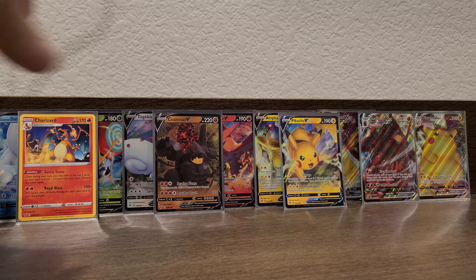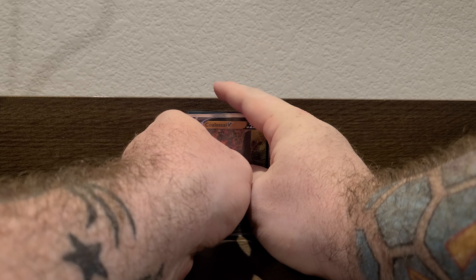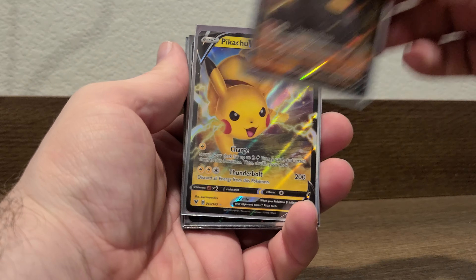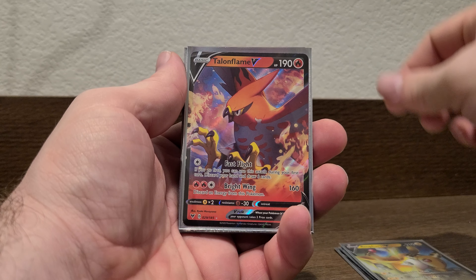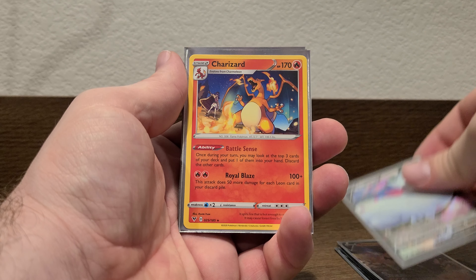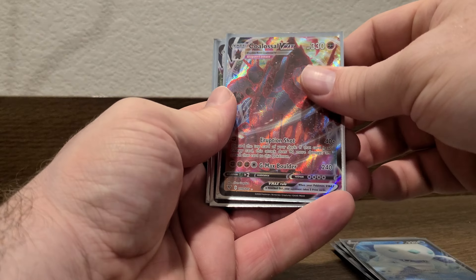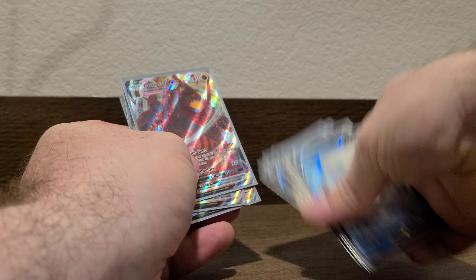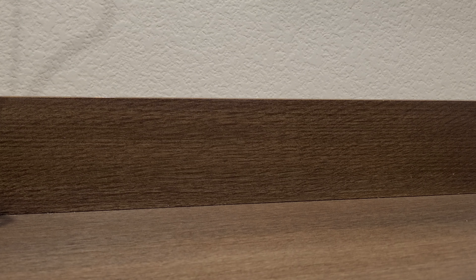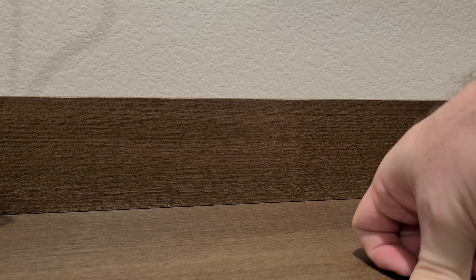Let's do a little recap. So we have a Coalossal V, Pikachu V, Ampharos V — I think that's the first time we pulled him — Talonflame V, Togekiss V, a Charizard card, Orbeetle V, Darmanitan V, a Coalossal V-MAX, Pikachu V-MAX, and an Eagleash V-MAX. Those are our hitters for the night. Not bad, not bad — but not the rainbow Pikachu I was looking for. The hunt continues.